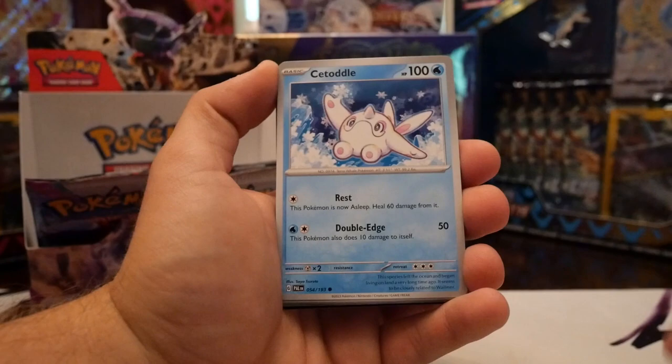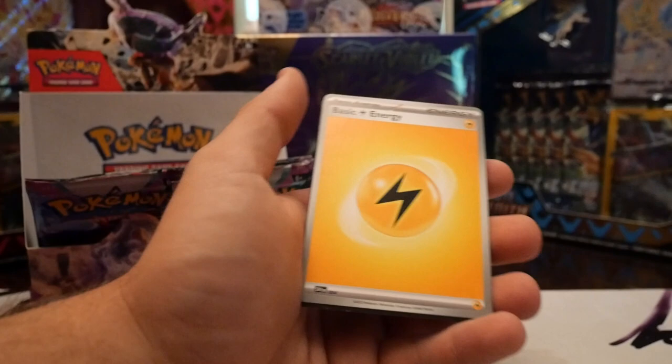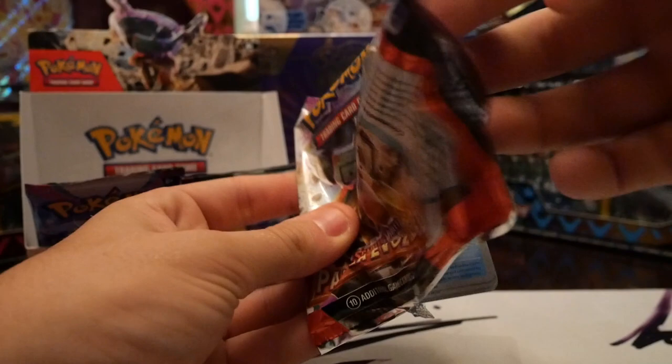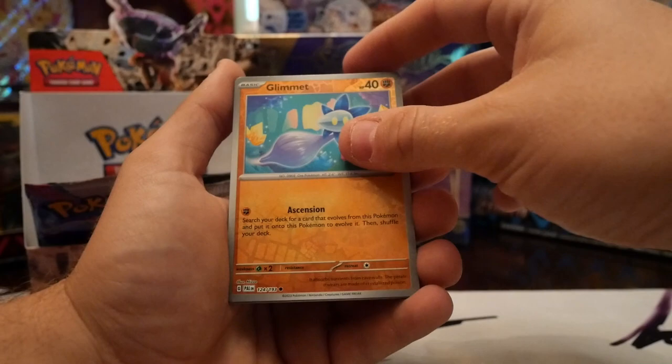Tandemaus, Satattle, Nacli, Fuecoco, Passimian, Reversal Energy, Therapeutic Energy, Paldean Wooper reverse, reverse Pupitar — full art Saguaro! We'll take that for sure, nice little full art hit right there. I hope I'm pronouncing that name right — Saguaro, that's how it looks to me. We got Quaxly, Tinkatink, Pink Urchin, Makuhita, Floragato, Mousehold, Tinkatinkaton, reverse Iono, reverse Glimmet, Slaking.